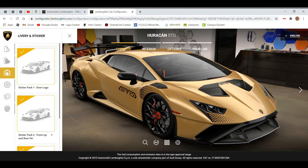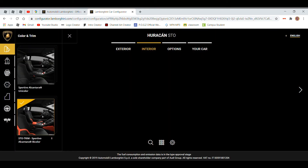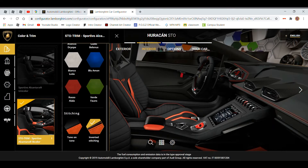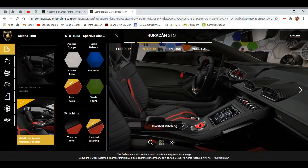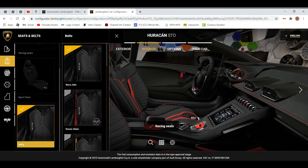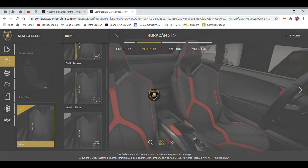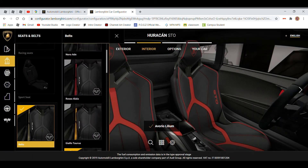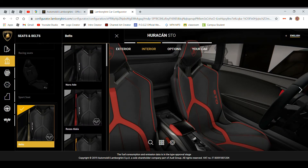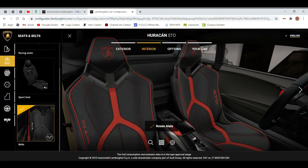Oh yeah, that looks pretty nice in black. I don't like doing red interior because that's what most people do. I don't mind the decals and stuff. Oh yeah, for sure you would want the base buckets - for sure. I mean, you're paying for an absolute race monster. Oh, you can do gold seatbelts? For sure I want to do gold seatbelts - that's it. I want to do red - I feel like red looks better on the car.